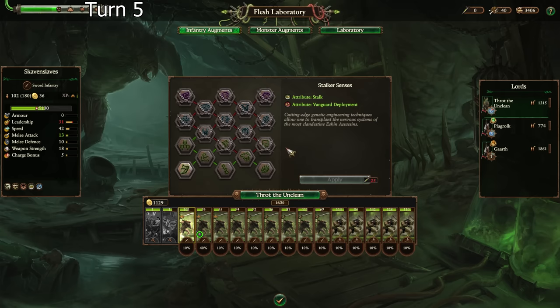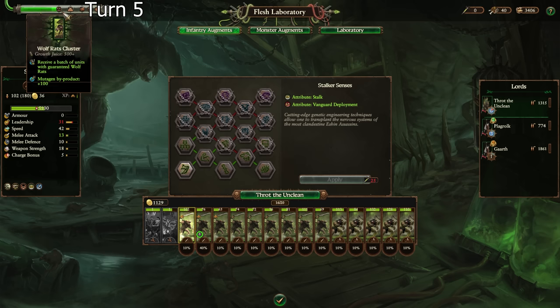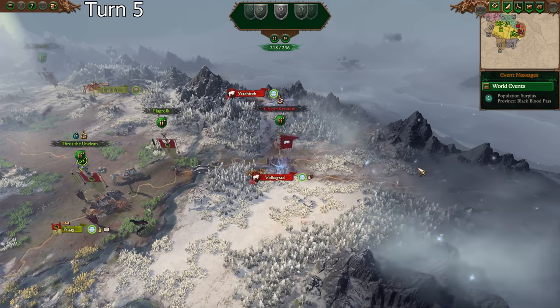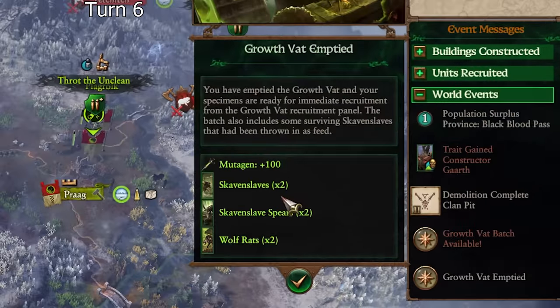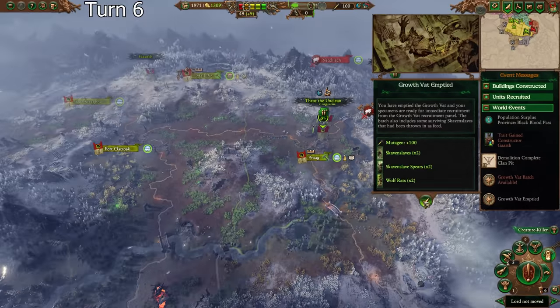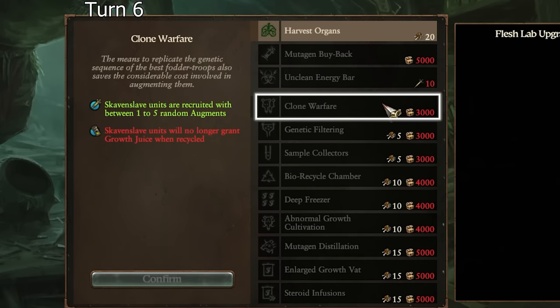We're at 499 growth juice — we need 500 plus. Oh my god, that's so unfortunate. Two Skaven Slaves, two Skaven Slaves Spears — four units of melee Skaven Slaves. Awesome. What I'm more concerned about is not having enough gold here. That's a bit of a shame, but in the long term we'll focus on that.